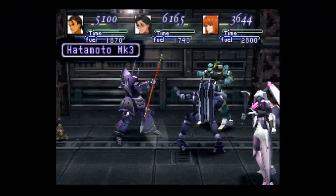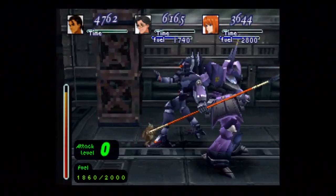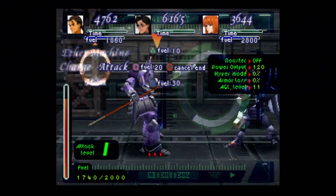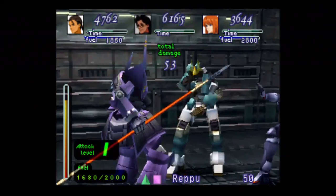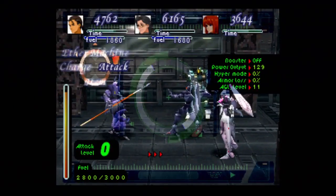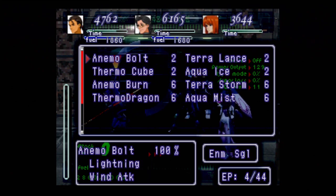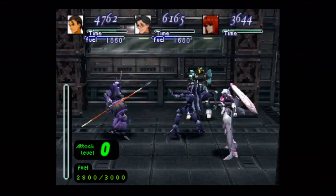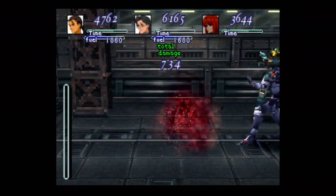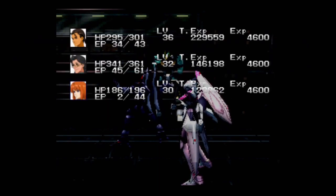You might have noticed when I selected one of those multi-targeting spells, it showed something like 68% — that's the accuracy of the ether. If it misses, you'll still deal some damage, but it'll be like a third or a half of what damage would normally be. Ellie would say something like, 'Oh, sorry, I screwed up.' As long as you got the power magic, you can one-shot these guys.